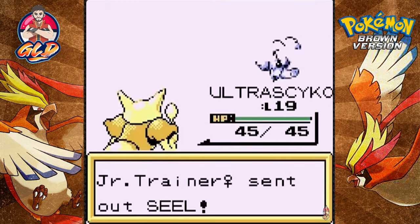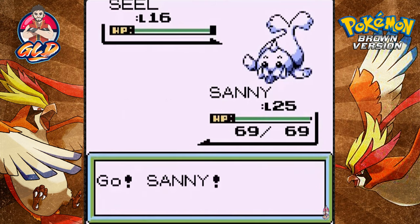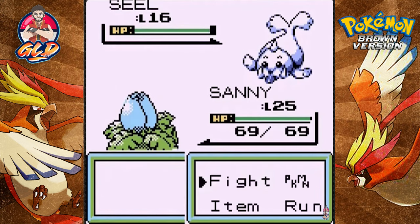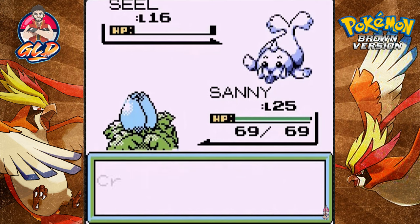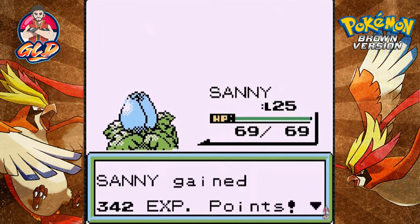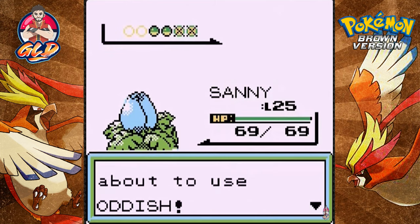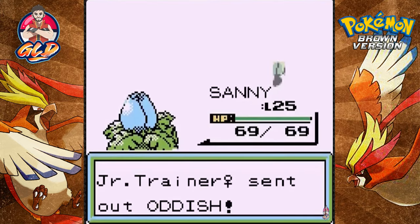Here comes a Seel — I do not like Seel, so let's go back to Sonny. While I'm doing that I'm going to plug in my laptop so it doesn't lose power during recording. Now she's coming out with an Oddish — good thing I have Zoro for this one.